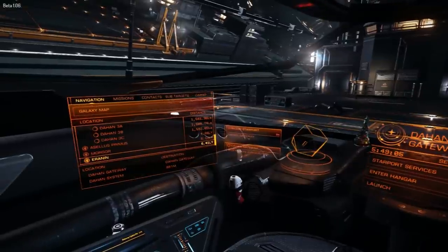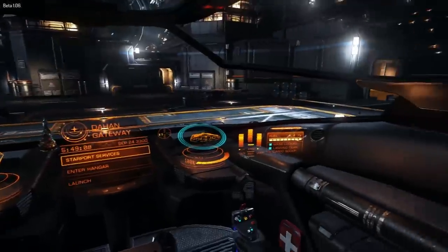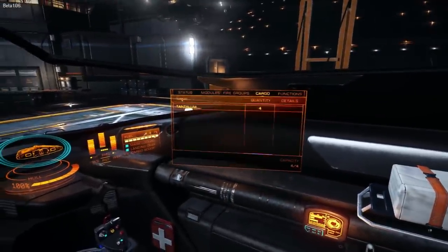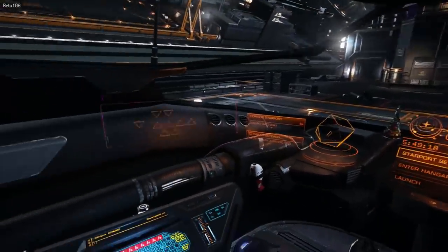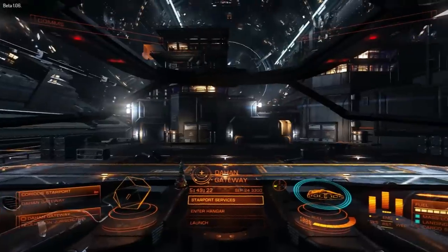I did do some flights off-screen because they were kind of boring. I'm currently sitting on about 6,000. However, we have four tantalum in our cargo hold ready to go to Acellus Primus, also known as Beagle 2.